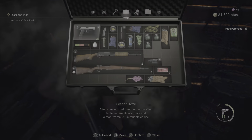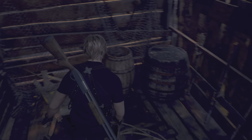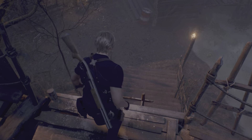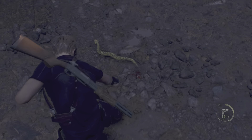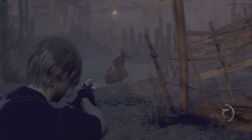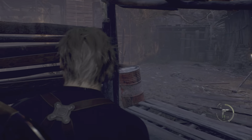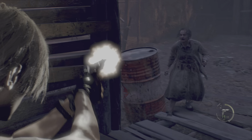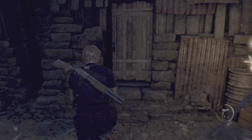Want to check the map again real quick, because I feel like there was something else in that house. The question is, is it another thing that is locked? Because I'm sure it probably is. Oh, viper - can we get her to come by here so we can conserve ammo? There we go, thank you. Thank you for following my wishes.